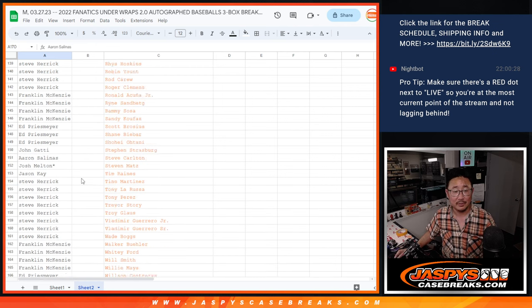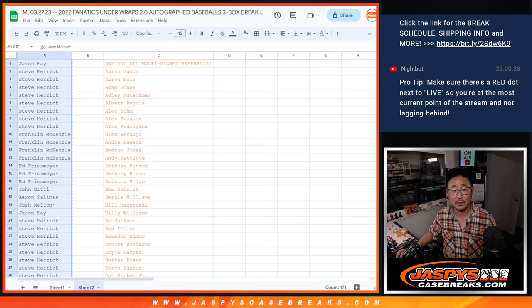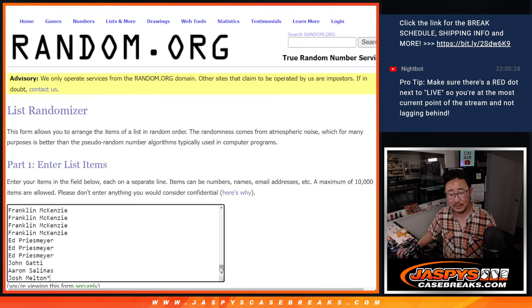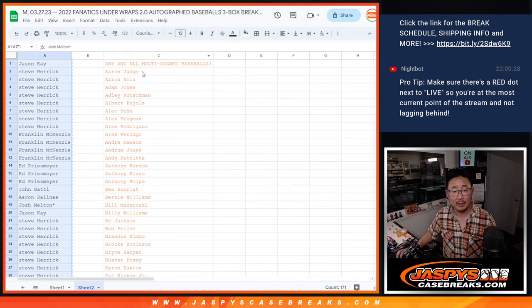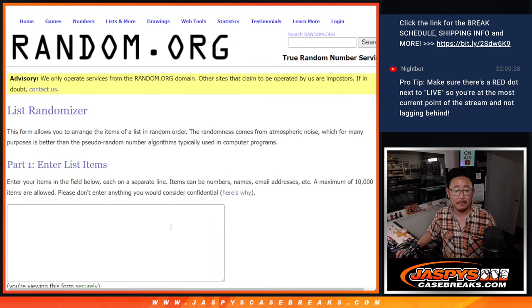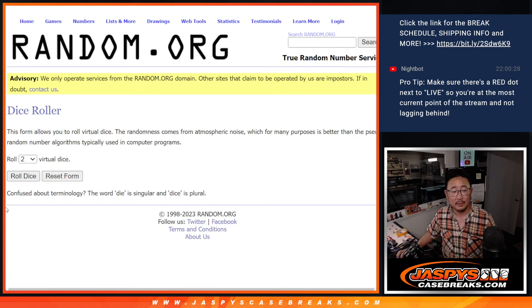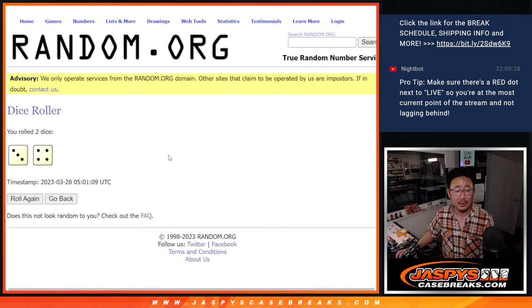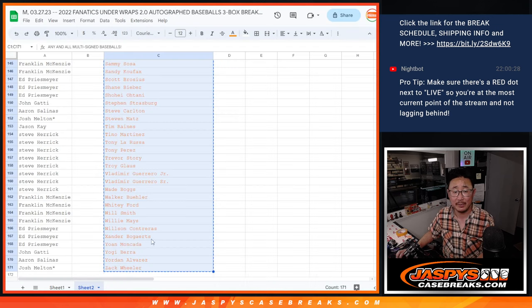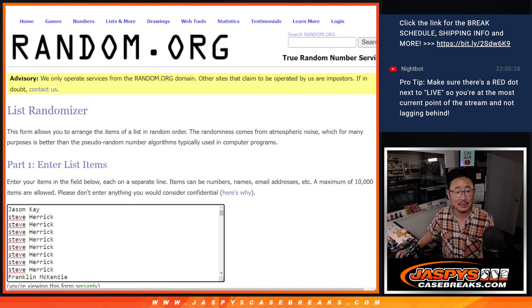All right, so we got the correct amount of spots there. Let's gather all of your names, put them into one list here, and then grab the other list of names. And let's roll it and randomize it — 3 and a 4, 7 times for names and players. We'll put them into this sheet right there. 3 and a 4, 7 times. Good luck.